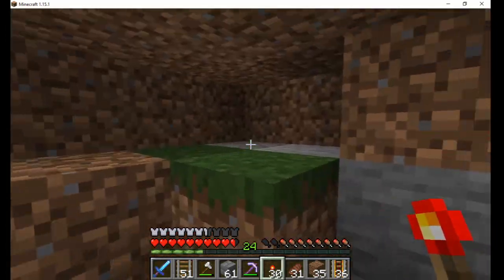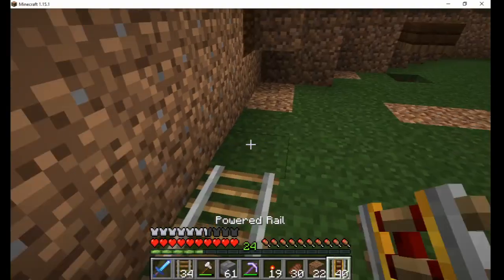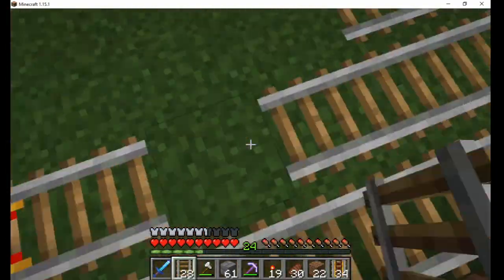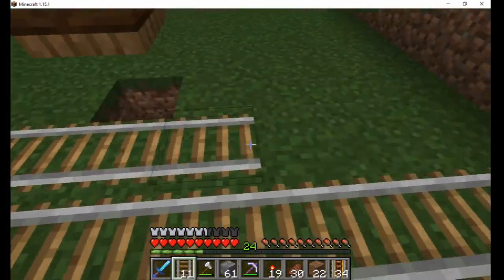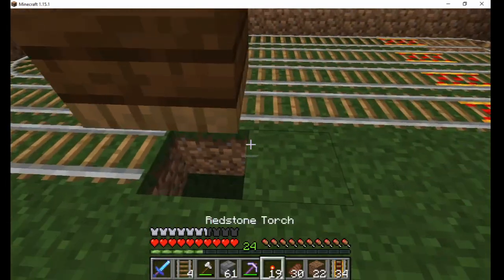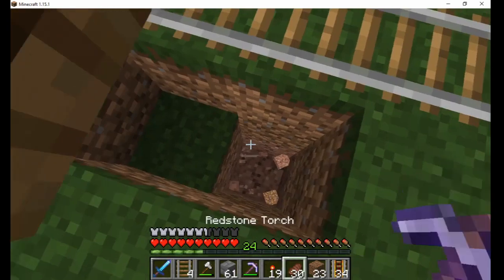I tried to make this look natural and avoided building a big rectangle. I added a third layer of fence on the back to protect them from mobs standing on the hill behind it. I also built a little house with a couple beds attached to the field so my villagers can go to sleep.